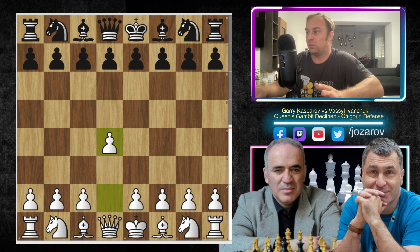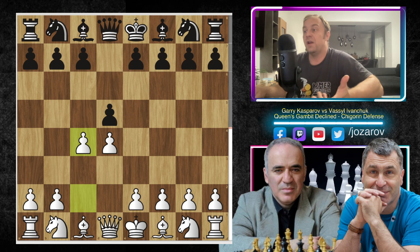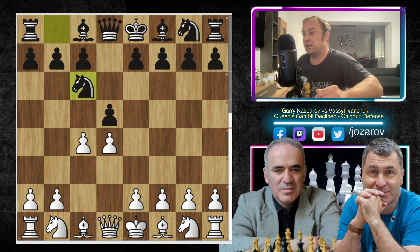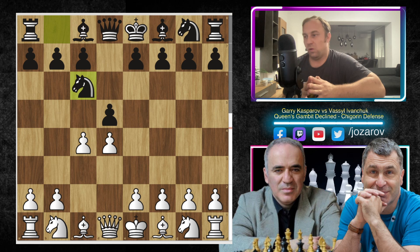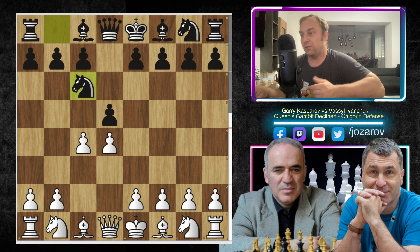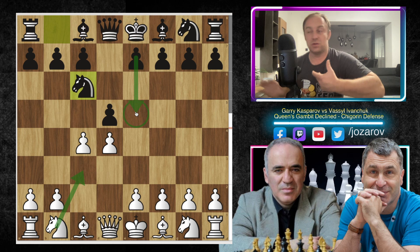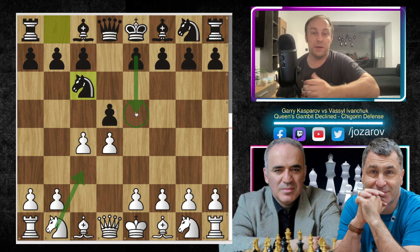Garry Kasparov opened with d4, we have d5 by Vasily Ivanchuk, and now after c4, many times knight to f6, e6, or c6 are options. But here the Chigorin Defense is the continuation with the move knight to c6. The main goal of the Chigorin Defense is, after c takes d5, to recapture with the Queen and then battle for the center with the move e5. With knight to c6, Black is announcing a clarification in the center by playing e5.